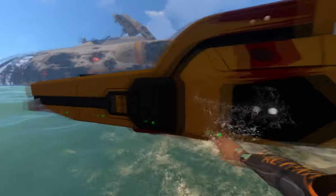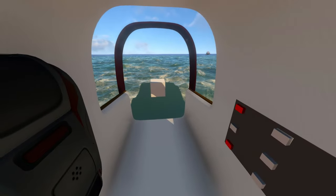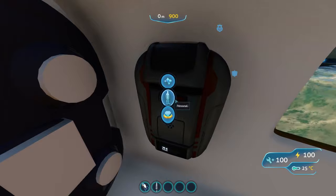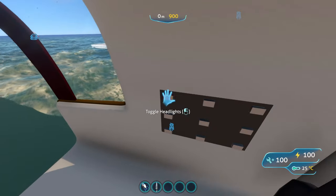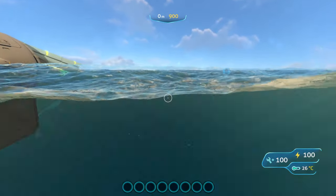The next vehicle is called the Atrama, and it's still in early access so it doesn't really have a lot of design on the inside. It kind of reminds me of those spaceships from Star Wars. There's not really much to say about it except it's still in early access and it's pretty much like the Seamoth.